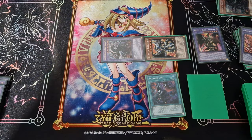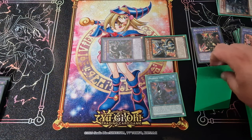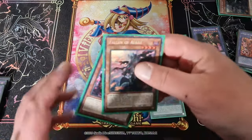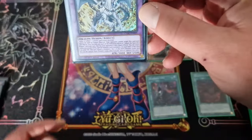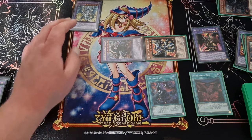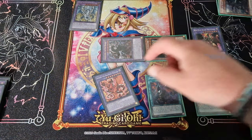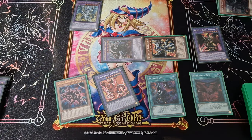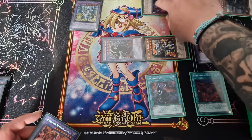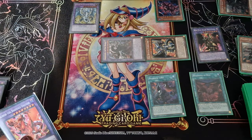When your opponent just starts the round, before they've even used a special summon, activate your Branded in Red — get your Fallen of Albaz out of the graveyard, then fuse Fallen of Albaz and Blazing Cartesia to make Red-Eyes Dark Dragoon using the spellcaster requirement. Put him up there. Then activate your Sanctify effect straight away — select two monsters from your graveyard: your Albion the Branded and your Gimmick Puppet. Special summon your Gimmick Puppet in defense mode to your opponent's side of the board, and your Albion comes to your field.